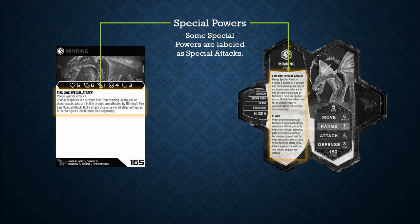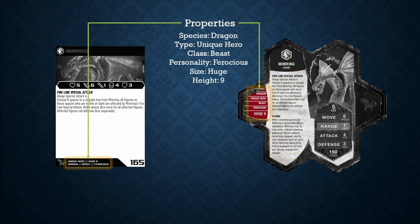Flying is a special power, and special powers are printed in full text on the cards. Note that some of the special powers, such as Mimring's Fireline, are labeled as special attacks, which is a specific type of special power that is worth paying attention to. Next we'll find the figure's properties. Each figure belongs to a species, a type, and a class, and it has a personality, a size, and a height. We'll discuss all of these in more detail later.